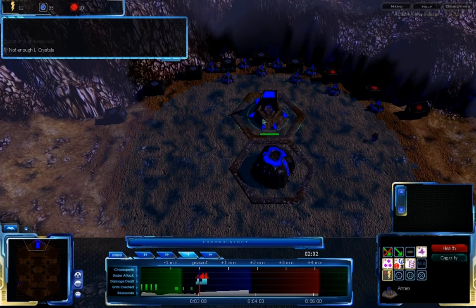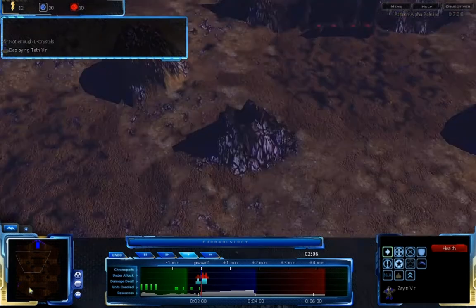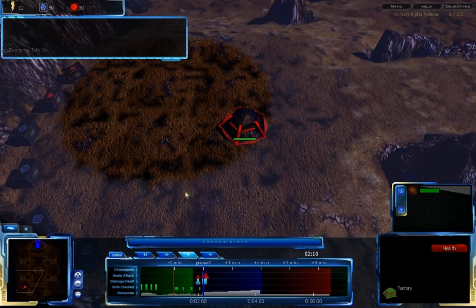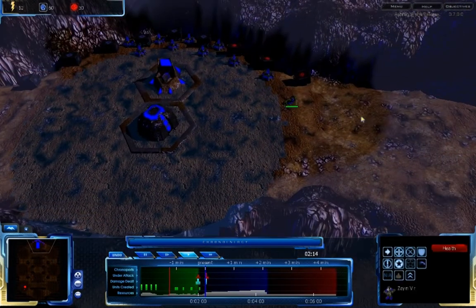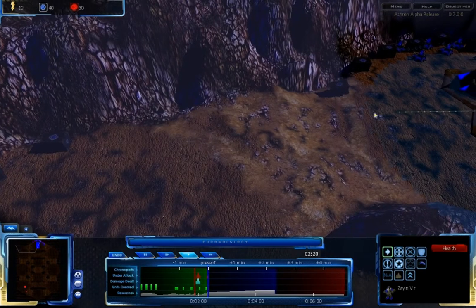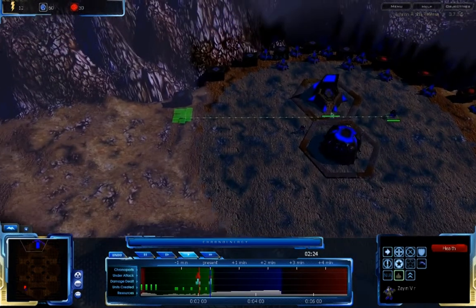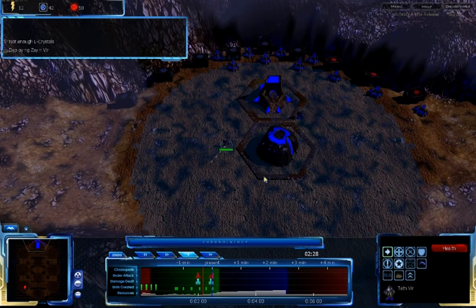At this point I'm just going to continue to build up, getting out some infantry, getting out some resource processors. My Teth fear is not doing too well, but it looks like Shalke already has a factory a bit forward from his position. I'm continuing to build up my main base a bit more and then expand out. I'm going to expand out to the left side, because that is where he's going for a forward base, so it'll be a bit easier to directly address it.